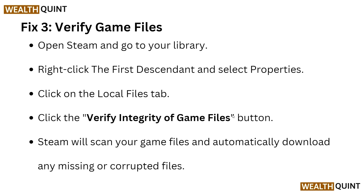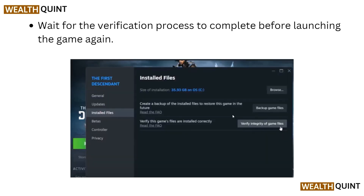For fix 3, we have to verify the game files. Open Steam and go to your library, then right-click on The First Descendant and select Properties. Click on the Local Files tab and then click Verify Integrity of Game Files. Steam will scan your game files and automatically download any missing or corrupted files. Wait for the verification process to complete before launching the game again.